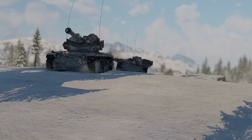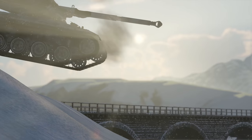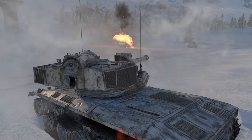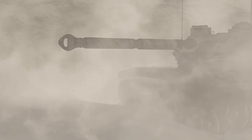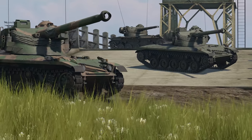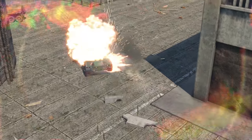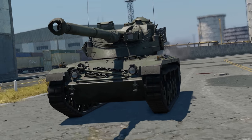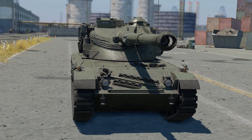The Austrian Cuirassier light tank was created by a Viennese company called Sauerwerk in the late 1960s. The engineers based their design on the AMX-13 and a local APC. The French tank provided some ideas for the turret, while the latter loaned its chassis. This machine can be found in both the French and German tech trees at a battle rating of 9.3.